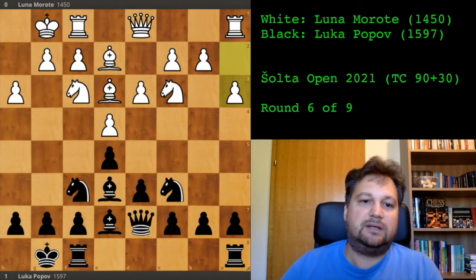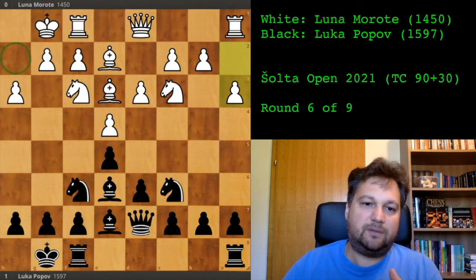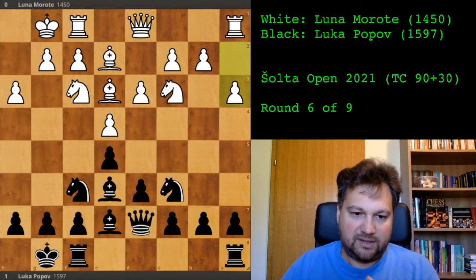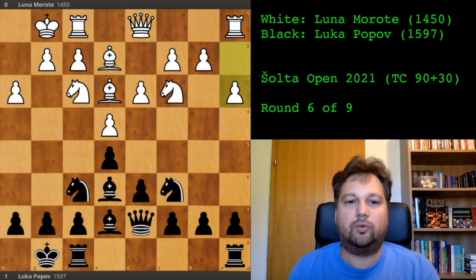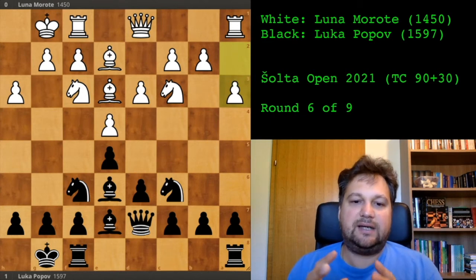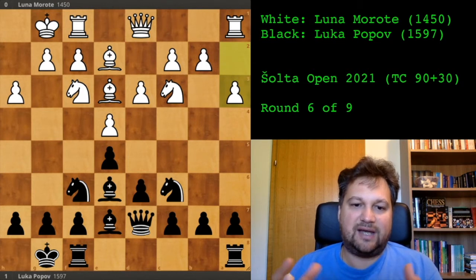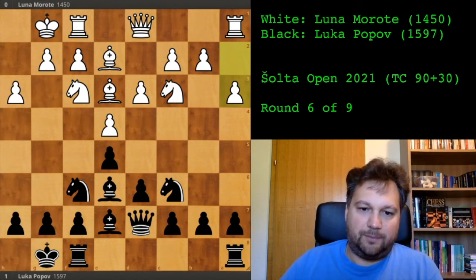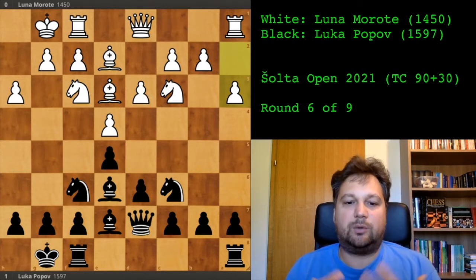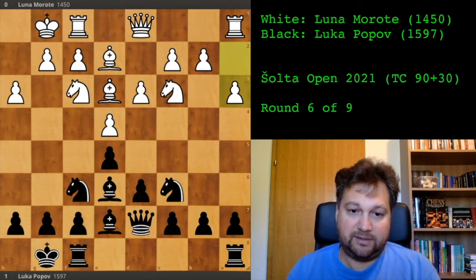When she gave me one tempo it was equal, because white has one tempo when the game starts. She gave me one tempo and we were equal; now she's giving me another tempo and I'm better. How to take advantage of these tempi? Because I have two extra tempi, I can bring more pieces to the center faster. Once the center opens — by me playing d5 or her playing d4 — I will have pieces on better squares, ready to strike.